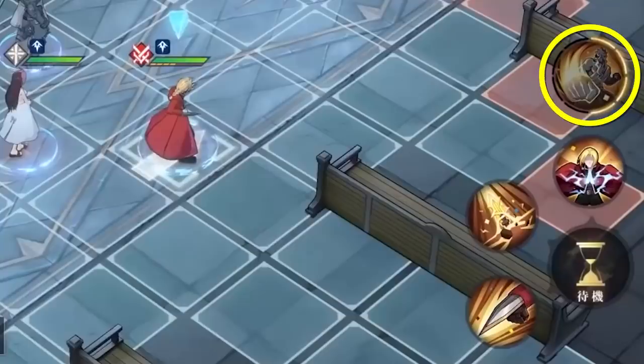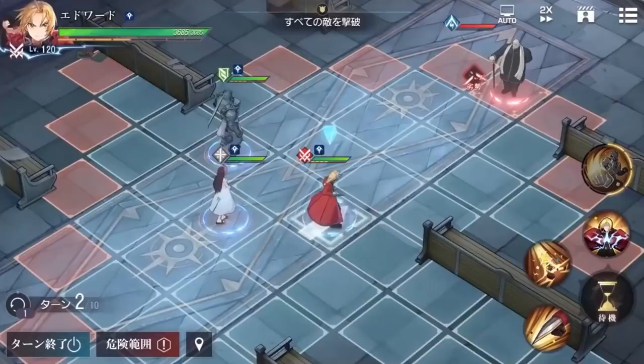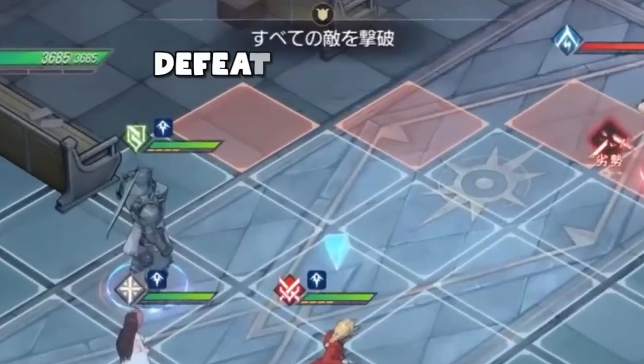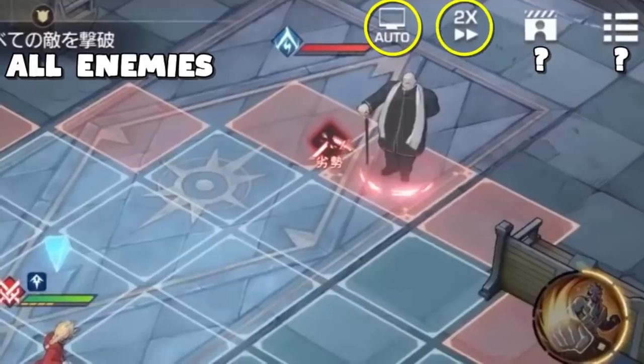Looking at that icon on the right side, it really doesn't look like Alphonse to me, so I'm still a bit uncertain on how the assist mechanic works. Translating this screen: at the top, the objective is to defeat all enemies. You can turn on auto, as is very usual in mobile games, and you can fast forward the action. No idea what the other two icons are — probably just menus and character bios.